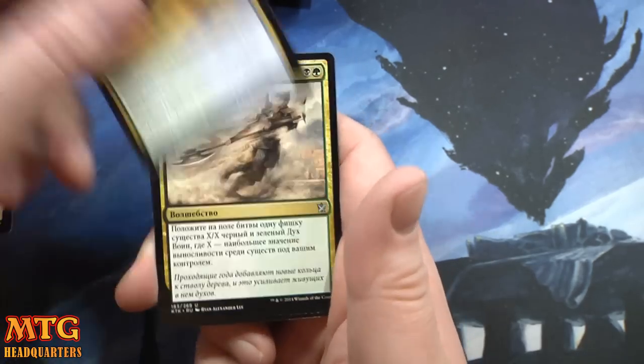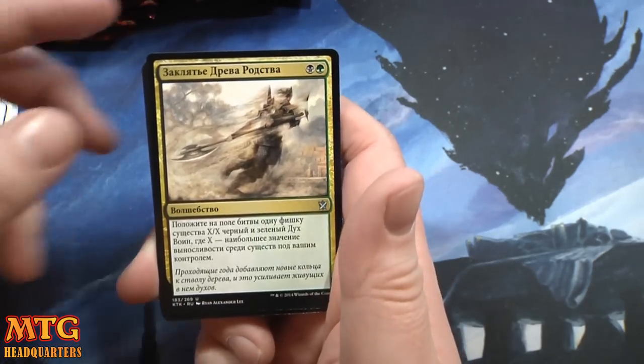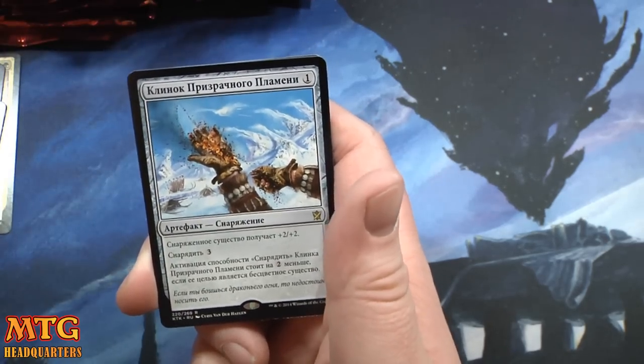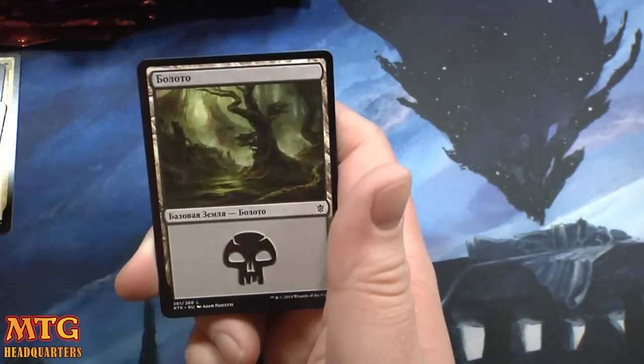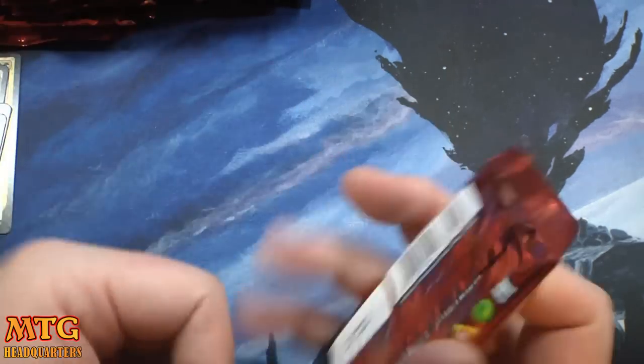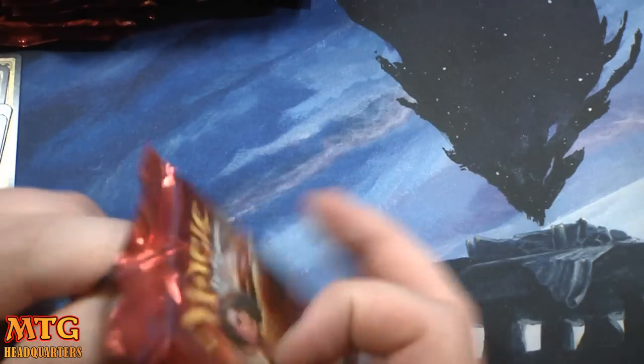Secret Plans, Kin-Tree Invocation I think, and a rare which is Ghostfire Blade. Very good in draft — I don't know if anyone sees any constructive play — but it's a very cool card nonetheless.